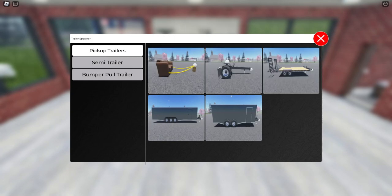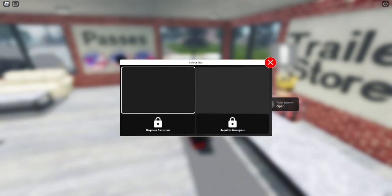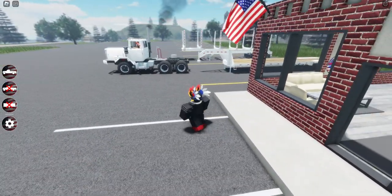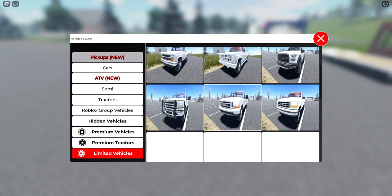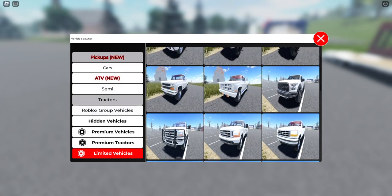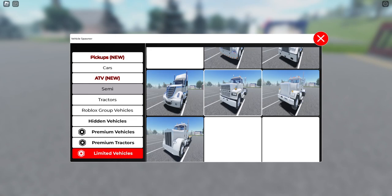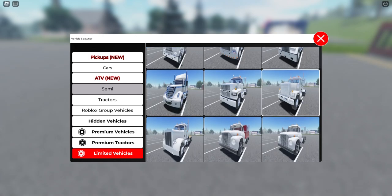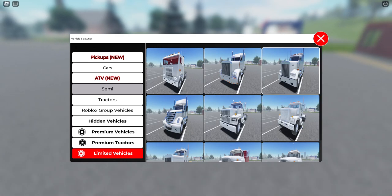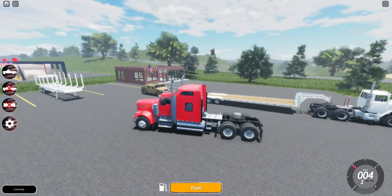What would be cool is if you can get a chainsaw and chop down some trees. But we'll have to see. So let's go ahead and choose color — we'll just do white and spawn it there. There it is. I assume we're going to need a semi like that guy there. What's cool is that you can drive pretty much any vehicle. There's no currency in the game, which I'm going to bring up in a second. Under semis, can we get a Peterbilt? Everything's still kind of loading in. I see a Kenworth, I see an International. There's the new Kenworth — let's go Kenworth. We'll do a red truck.